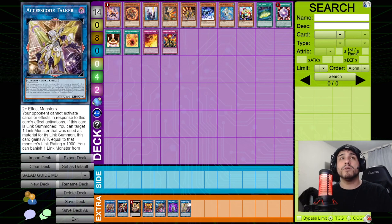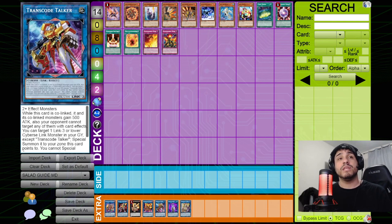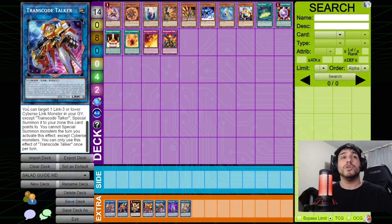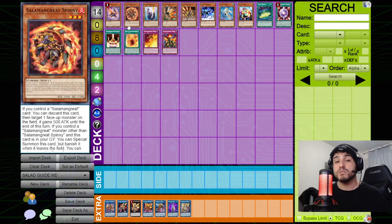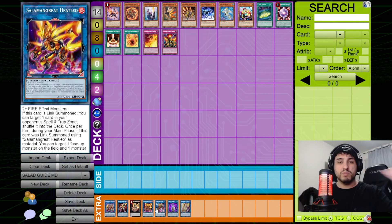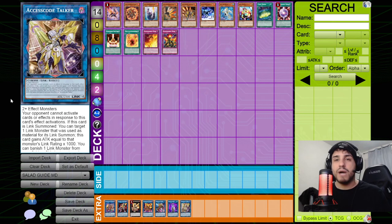The Transcode, Update Jammer, and Access Code package allows you to attack twice with Access Code. A key restriction with Transcode: when you activate its effect to special summon a link monster from the graveyard, you cannot special summon non-Cyberse monsters that turn. So if you've summoned Hiita previously, you cannot activate Transcode's effect. Update Jammer enables a second attack, and Access Code can pop multiple cards and reach up to 5300 ATK.